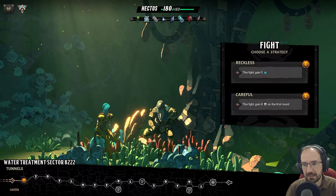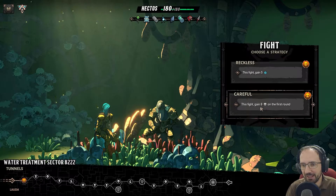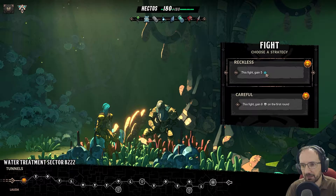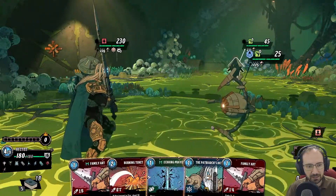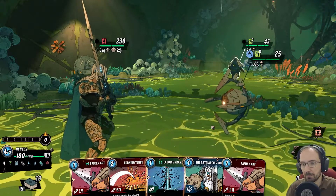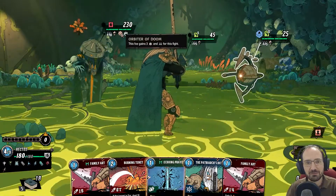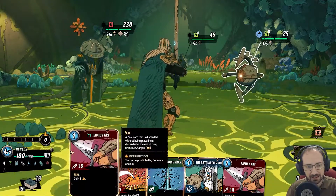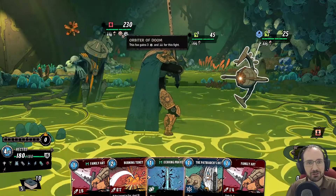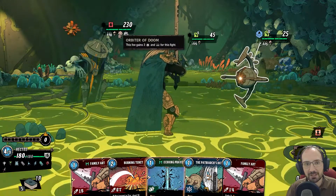This fight gained 5 temporary rage — whatever it's called, I still can't remember — or gained 8 luck on the first round. This is temporary so it's only going to be for one round as well. Orbiter of Doom: this foe gains 3 fury and weakness for this fight.